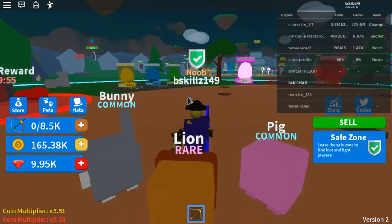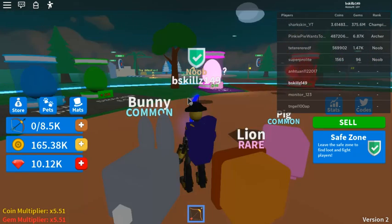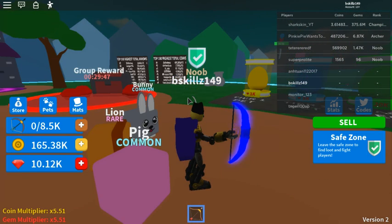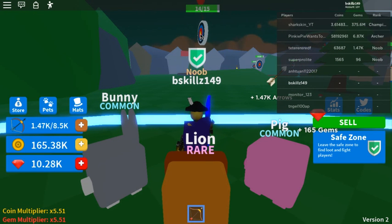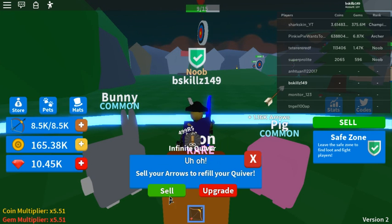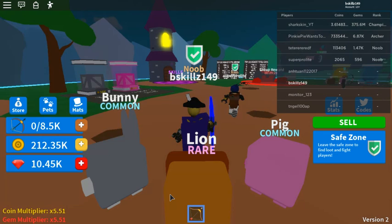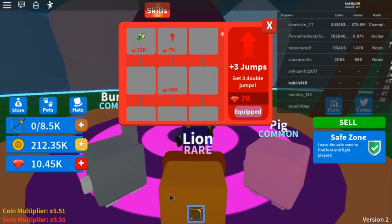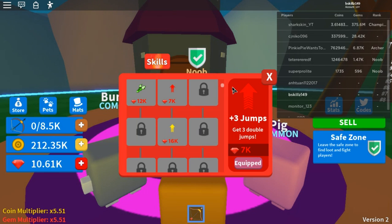There are pets in this game — I don't know if there are trading options, but pets are here. You run over and take out targets, and if you're successful before reaching your max, you earn gems. Gems get you pets and also skills. Skills include jumping abilities and speed, though they do cost a lot of gems.